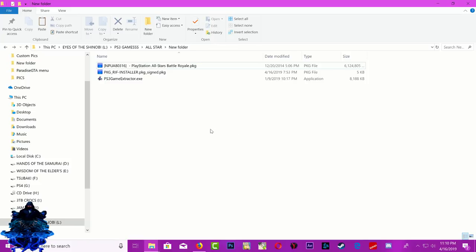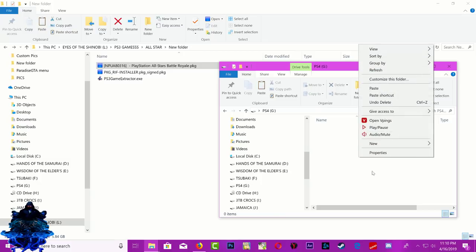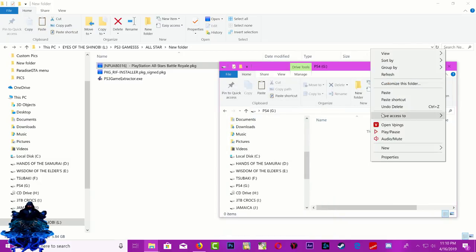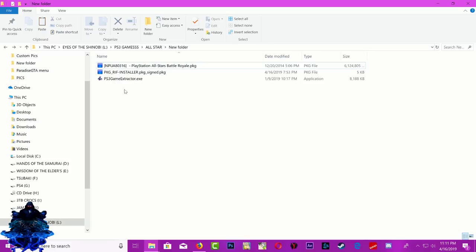What I'm gonna do is copy the game first. Right here I have my portable hard drive — it's formatted to FAT32. So if I try to copy it over to my hard drive, I'm gonna get a message saying the file is too large. So I'm gonna split it down so that we can copy it over to the USB stick or your hard drive.